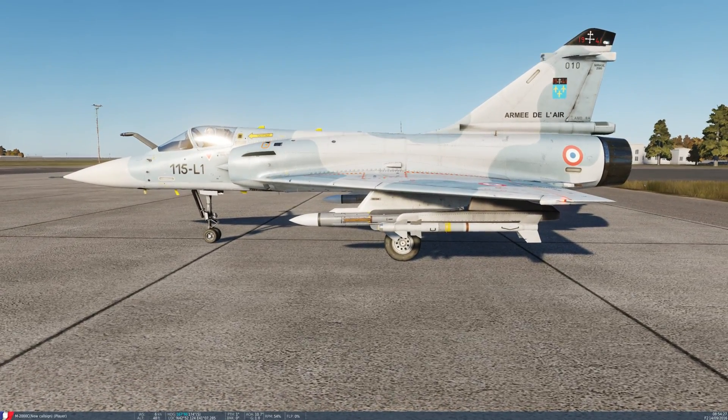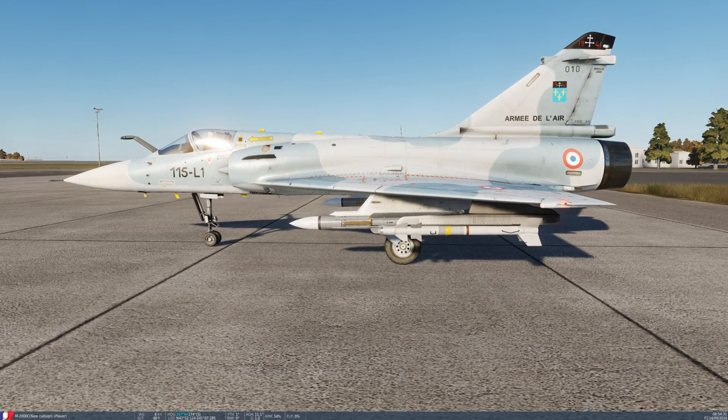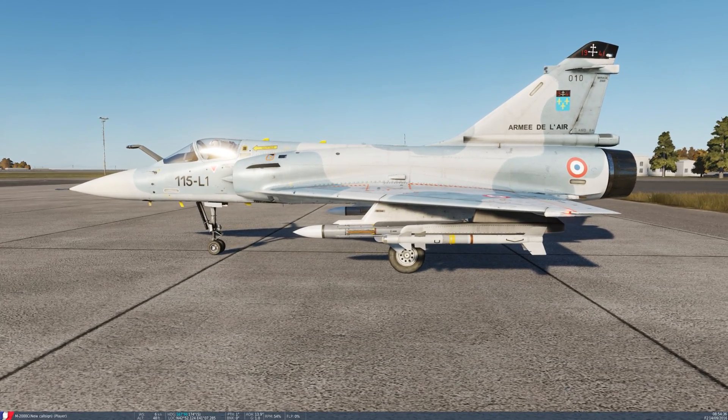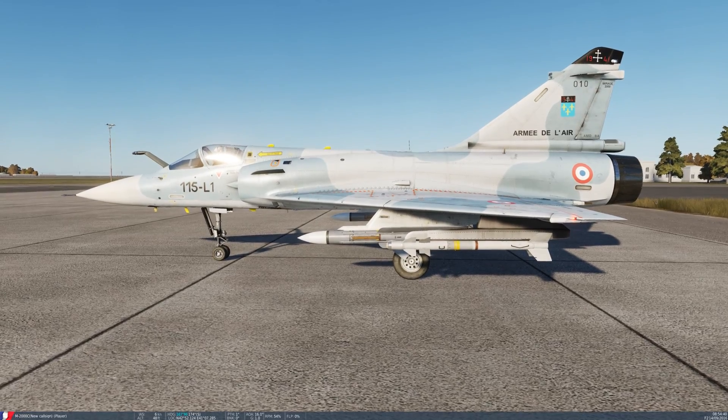Now if you look at the rear wheel, it's pretty much at the center of the airframe. That means the engine is pretty far away from the last contact point on the ground, which means you have a good chance of doing a tail strike. Don't worry about it — we're not going to have any tail strikes if you follow along with this video.